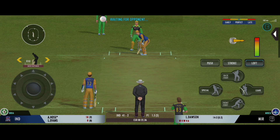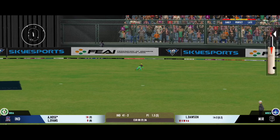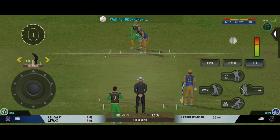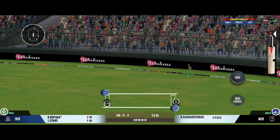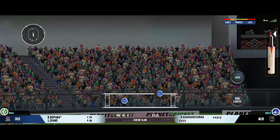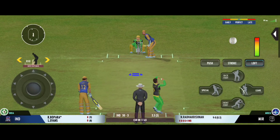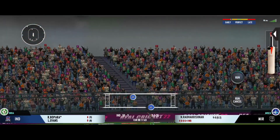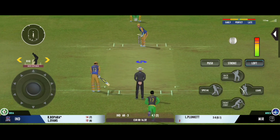The batsman sees that one early, gets into position. In the air — exceptional, what a catch! The batting power play comes to an end. Carved away through the gap for four. Found the gap beautifully and that races away to the boundary again. He uses the crease well to play the spinners. Beautiful shot by the batsman, that's four more. Very important to keep wickets in hand, because in the death overs they'll have that security.